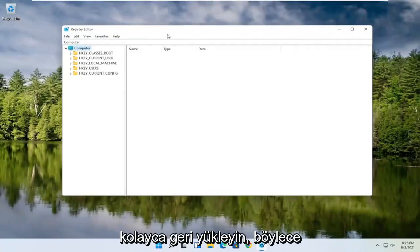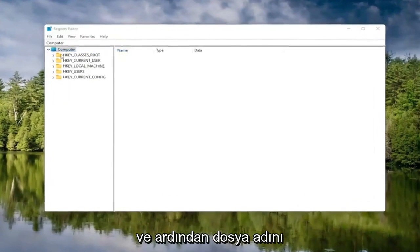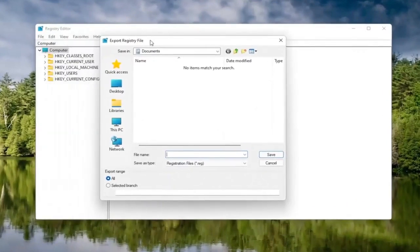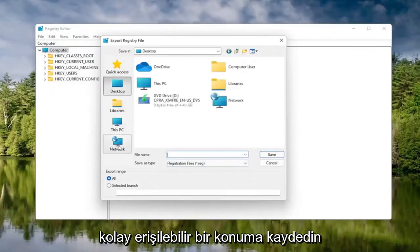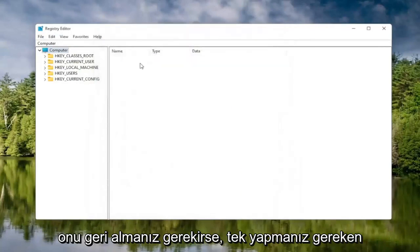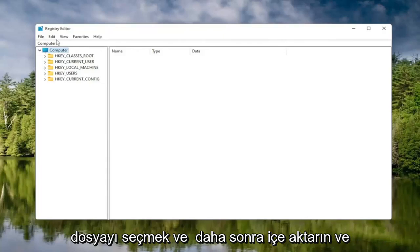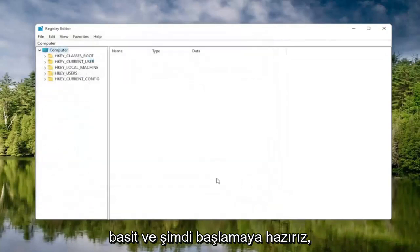Now, before you proceed in the registry, I would highly suggest you create a backup of it, so if anything were to go wrong you could easily restore it. To create the backup, select the File tab and then Export. Name it the date you're making the backup, set Export Range to All, and save it to a convenient location. To restore it, select File, then Import, and navigate to the file location.